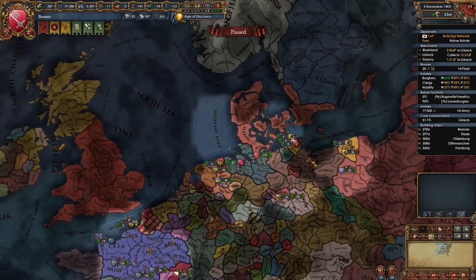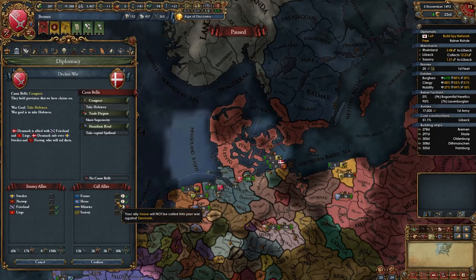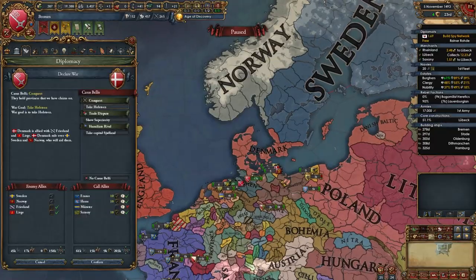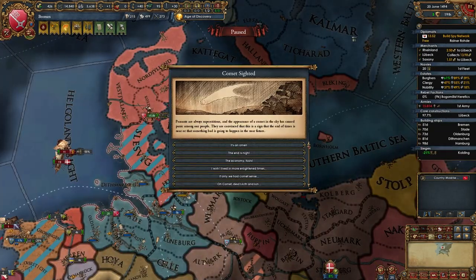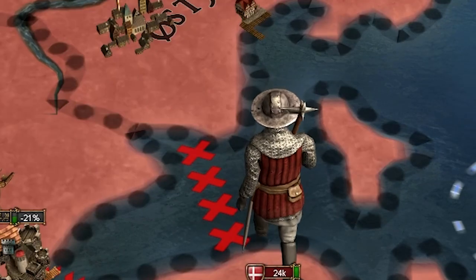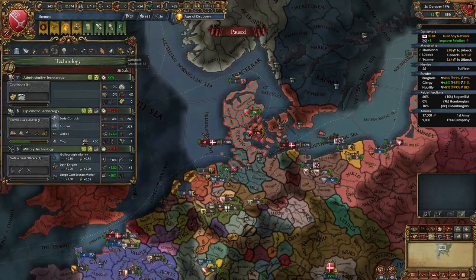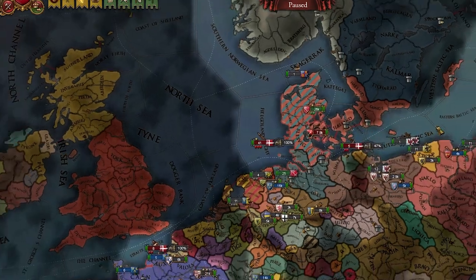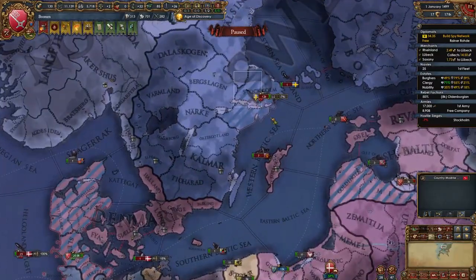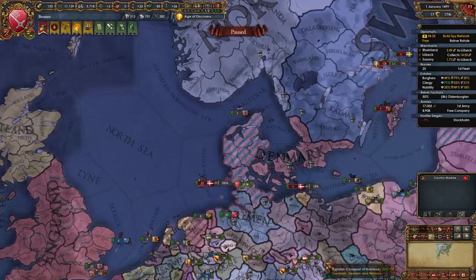So let's declare on the Calmar Union — conquest, take Holstein. Call in France, Hesse, and Saxony. Let's see what's the most we can get from this. We did manage to gain control of the peninsula. I am way over force limit, but I did need that so I don't get pummeled. France did manage to go and siege down Stockholm, and I feel like this is the most we can get before they siege stuff back.